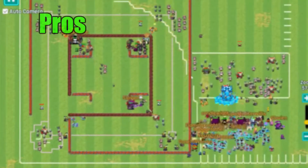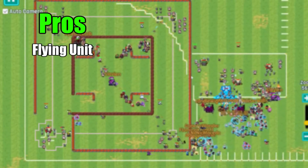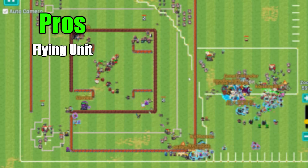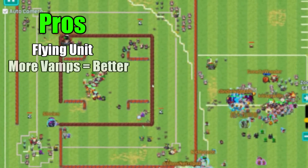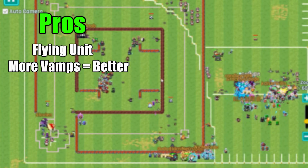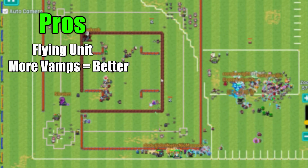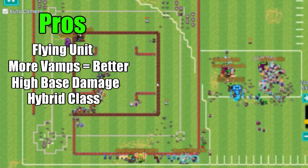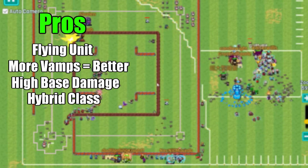Now let's go over the pros and cons. Pros: it is not stopped at all by pathing — it's a flying unit so it can fly over most things, including walls. A pack of Vampires together is absolutely disgusting, so if you have multiples, you can see an incredible amount of regen without requiring healers or monks. It has a good amount of base damage for an armored unit. It's considered one of the only hybrid classes in the game. And both epic and non-epic versions can target flying.